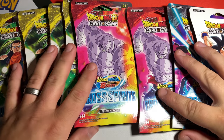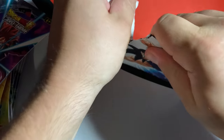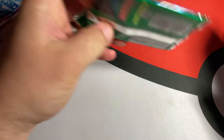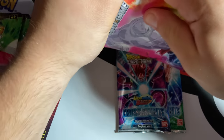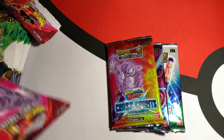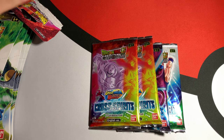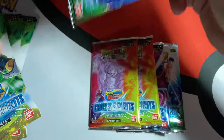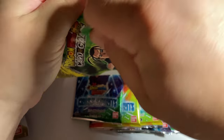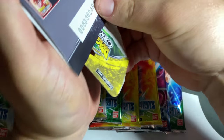We're back to Dragon Ball Super Cross Spirits — I got the blisters! I've been excited to open these for a while; they're really hard to come by at certain stores. There is a very cool card in there of Goku and Frieza during the Tournament of Power — if you can pull that card, it's like gold. A lot of the art in the newer Dragon Ball Super sets has really made me want to come back to this game.